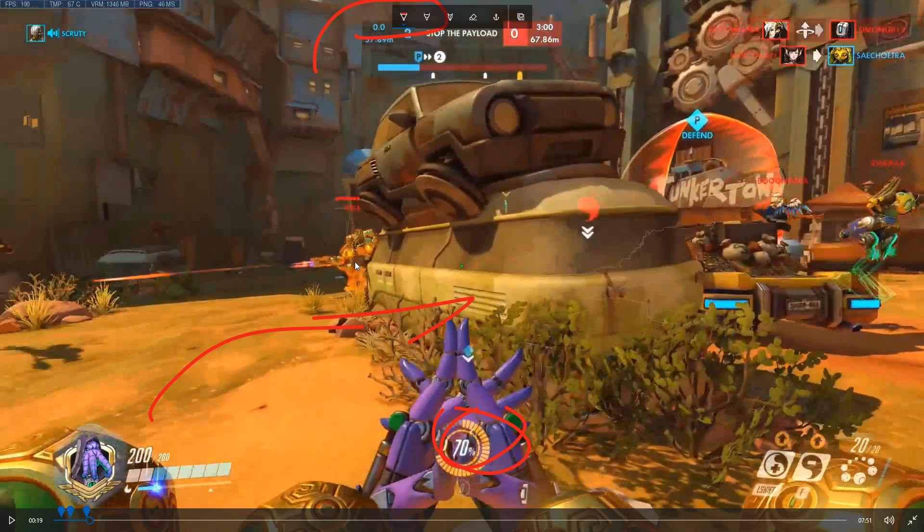Orisa, when she uses her shift ability, she's basically a static target — that's how slowly she moves. When you see that, you just want to aim for the head. Don't aim for the body; I see a lot of players aim for the body on static targets. Why would you do that when there's a static character immobilized by a Junk Trap, frozen, or just Orisa who's really slow? You can easily get those headshots and they really count.